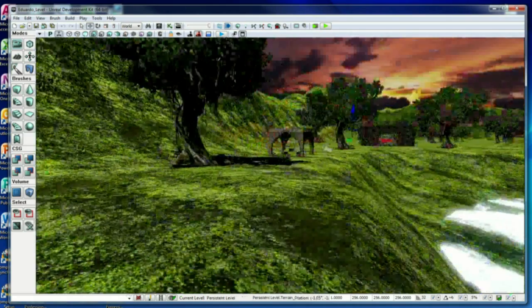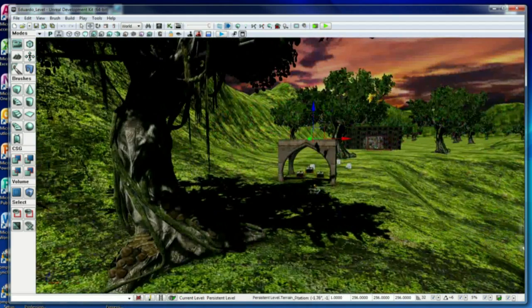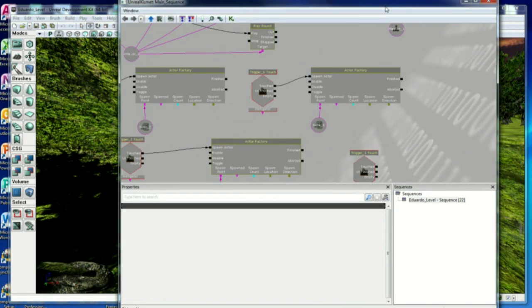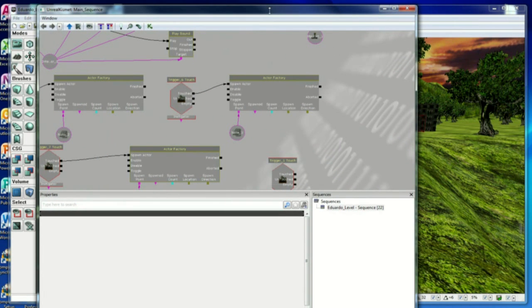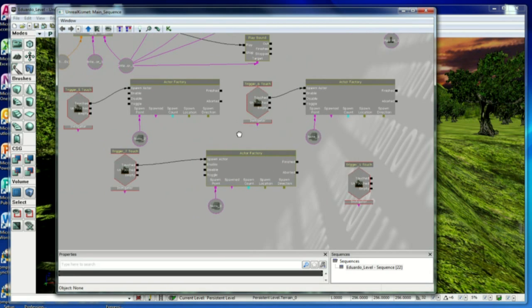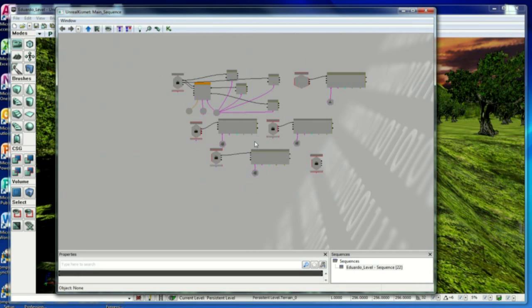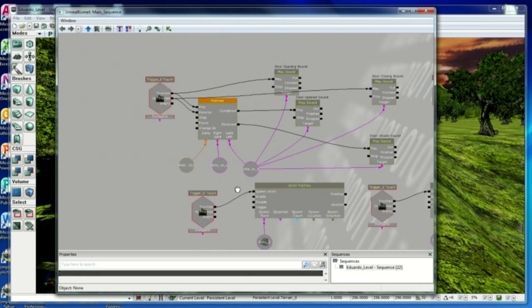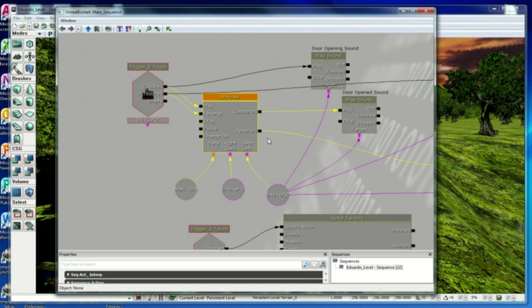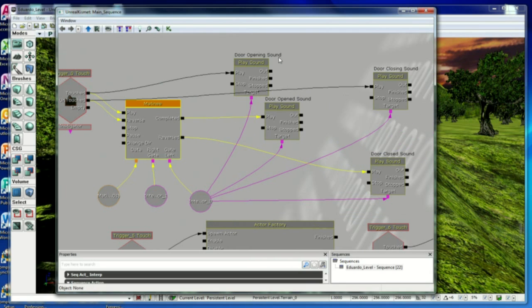One last thing I want to talk about is the scripting part of implementing all this stuff using Kismet. This is all that was done with Kismet — this is the Kismet I used for this level. Trigger zero is the one that opens the door. This is the matinee that animates the door opening and closing. This is the door opening sound, the door opened sound, the door closing sound, and the door closed sound.